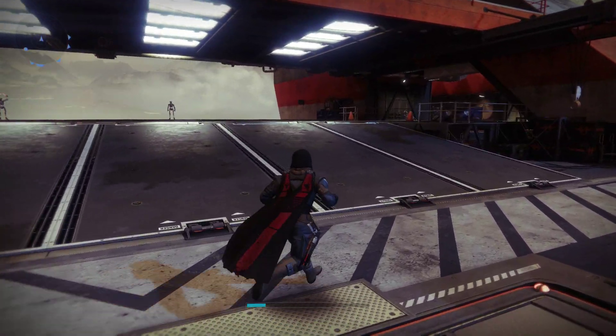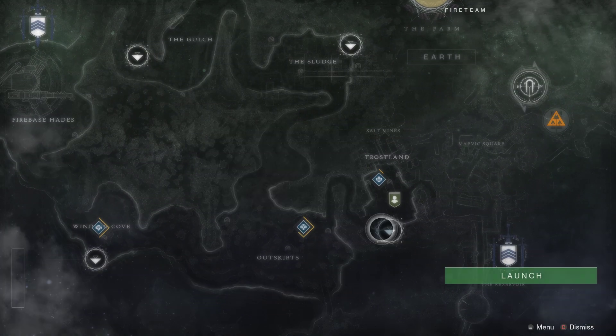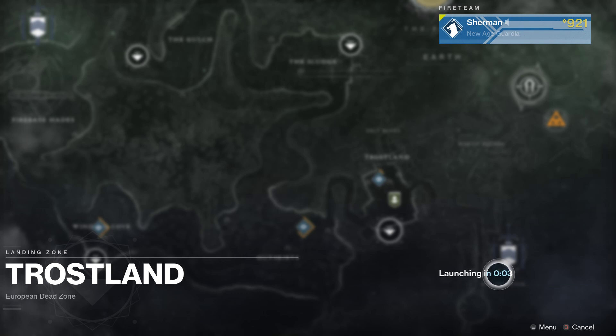That's pretty much it for the 2.0 system overview. I'll go ahead and go to the EDZ to show you guys what I mean. I'll get one of the pieces purchased from the merchant there and we'll see if it is Armor 2.0 or not. Sometimes getting an armor piece from one of them is very challenging — it's probably a lot harder than anything else.